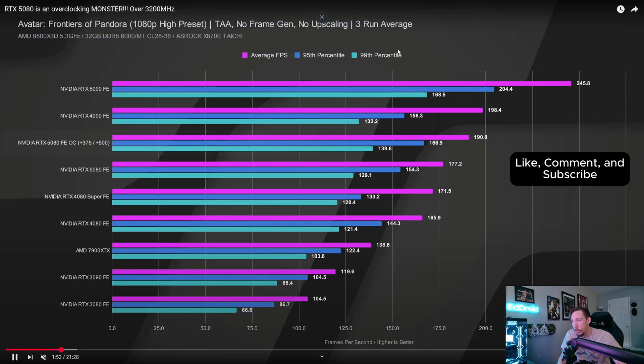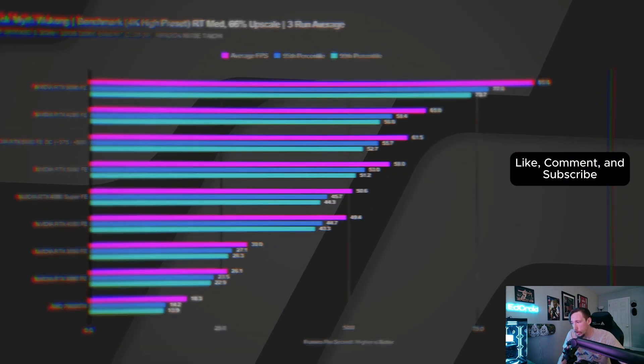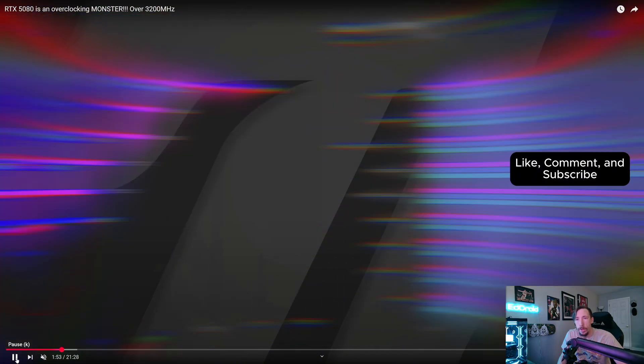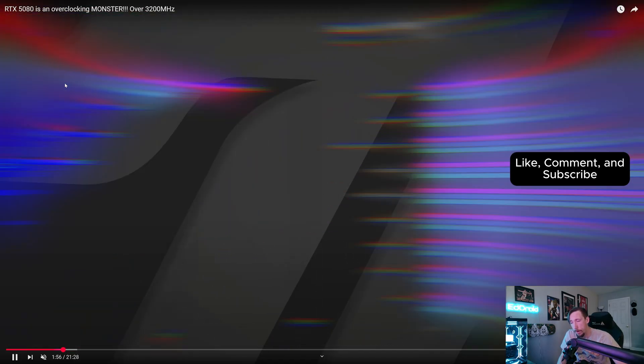Jay's Two Cents' video covers a couple more games — definitely go check it out if you want the full settings. Moving on, at 4K Black Myth: Wukong, this one is definitely not as impressive: 58 average on the non-overclocked and 61.5 on the overclocked 5080. It's a little something, but not massive.